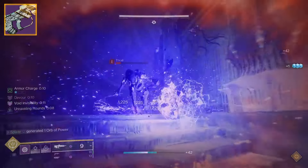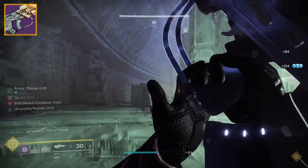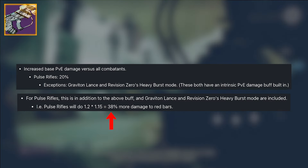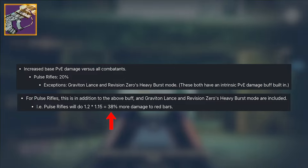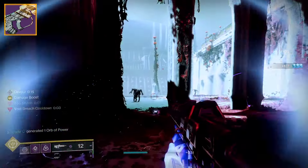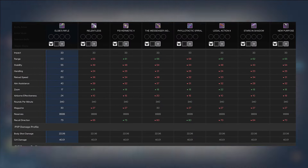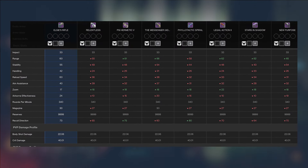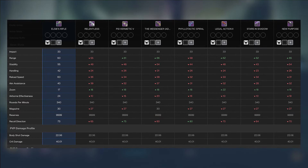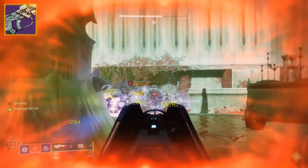Elsie's Rifle might just be the best energy primary out of all the brave weapons, especially when you consider that Bungie is giving a massive buff to pulse rifles in the Final Shape with a whopping 38% damage buff in PVE. In my opinion, it puts all other high impact pulse rifles to shame. Look at all this red when placed side by side with every other high impact pulse on D2 Foundry's stat comparison tool — that red shows where Elsie outclasses each stat, and with this much red, you could literally paint the town.